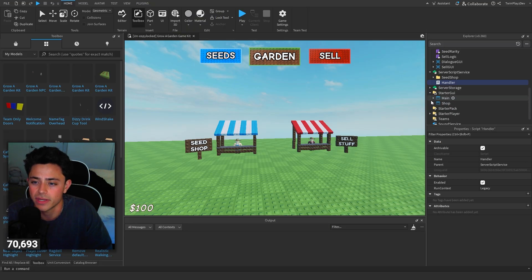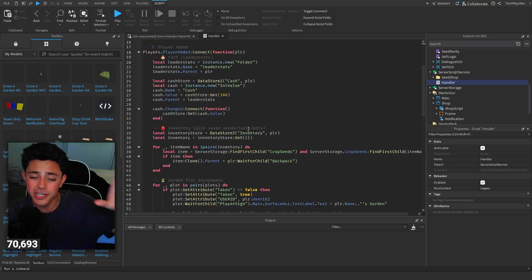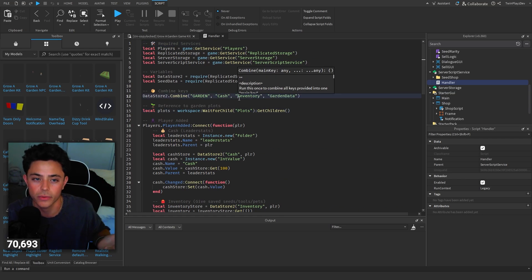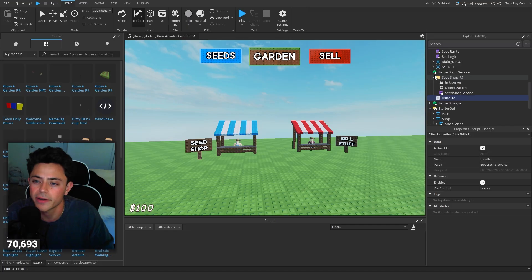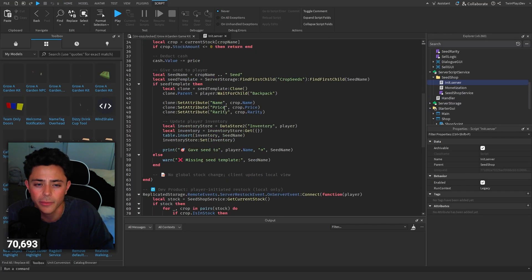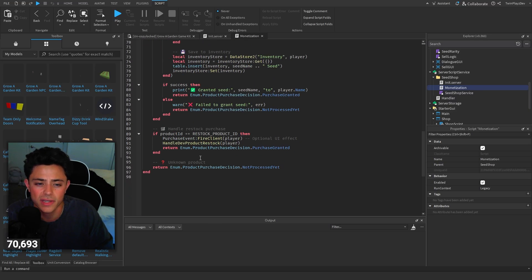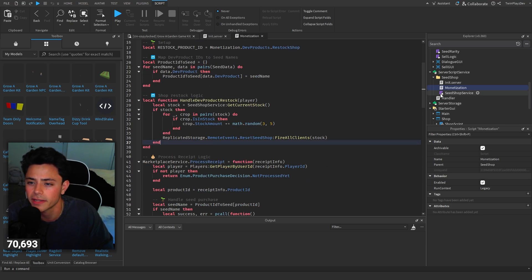Going into this, let's go over the handler first. I'm actually going to be changing this entire script. For now you can keep it how you want. We're actually going to be doing in the next video probably talking about data saving — that's probably the next thing we'll do. So we'll worry about that later. Seed shop: this is initialized for the server. We have the monetization, which I'll go into — I think I changed something in here, and I definitely did. So we'll worry about that later too.